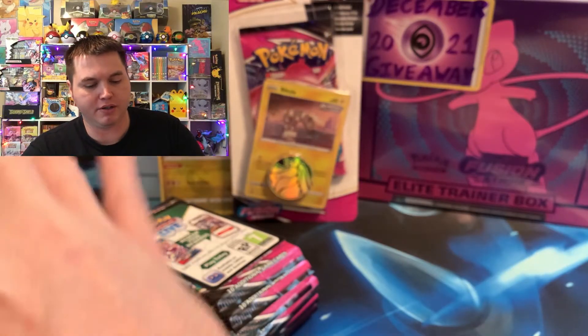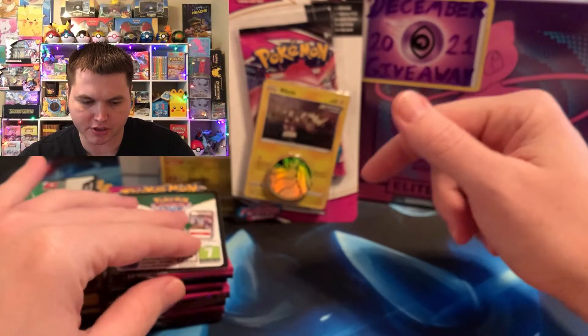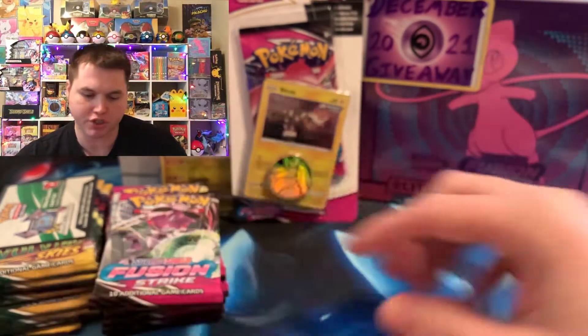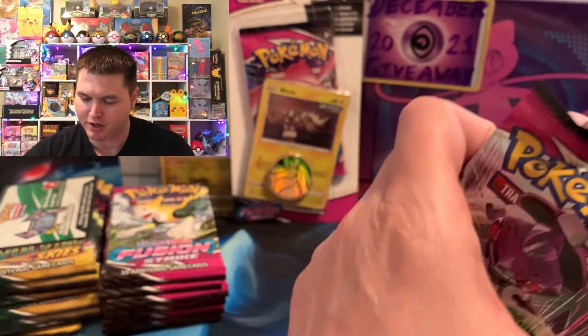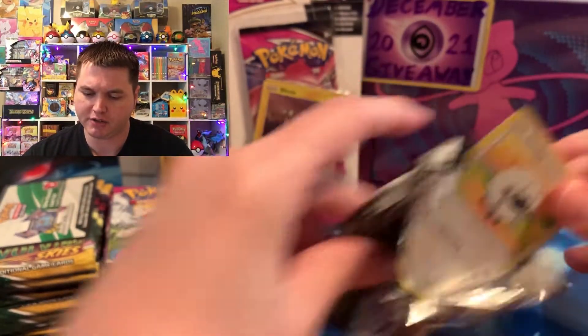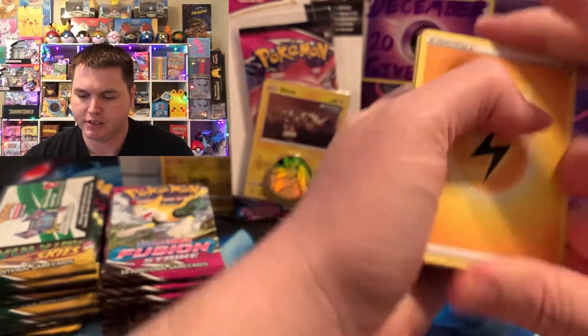Welcome back PokePurr Nation. Hope y'all having an amazing day today. We are doing Fusion Strike, an ETB and two sleeve boosters versus Evolving Skies from the same exact product. And we're going to be giving y'all away the code for the ETBs first. We're going to be putting up the chase cards on the screen as the sets are being opened. Here is the ETB for Fusion Strike. I was waiting for the Fusion Strike ETBs to come in before I started it, and StockX took a little bit longer than it usually does.